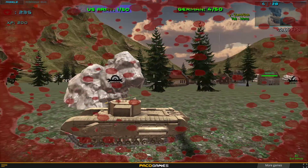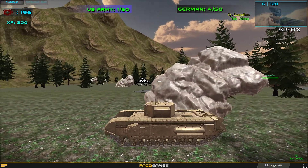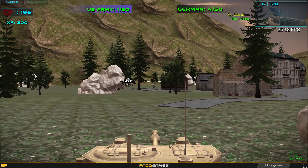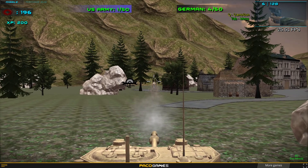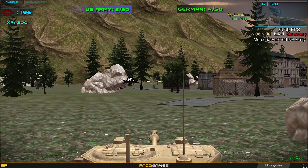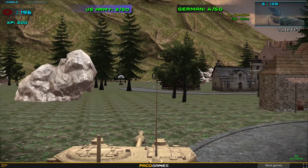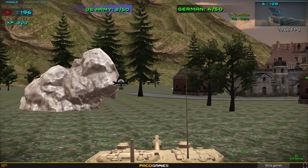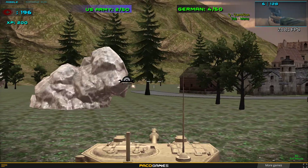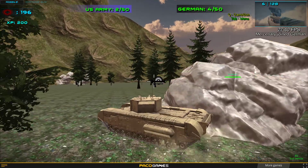Someone is shooting at me and will probably get me. Even though I'm in a tank, that doesn't mean I have a huge advantage — the game has been made so things would be relatively equal. There's a guy just standing there; I should go and get him. You can see your teammates with green bars on top of their heads, and your enemies have no green bars — that's how you tell the difference.